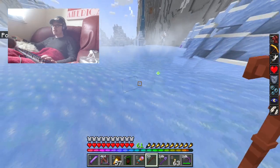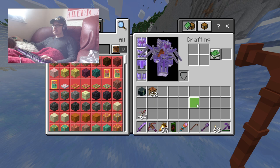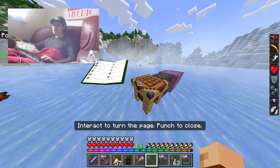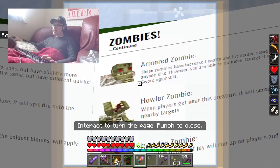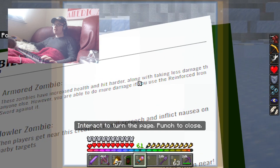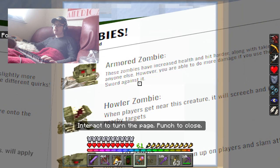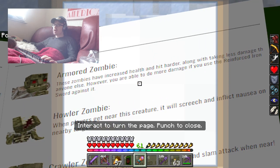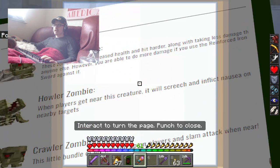It dropped something new — it drops both mushrooms and a copper pipe, with eight attack damage, which is more than a diamond sword. It only has 59 durability though. And you've got the armored zombie — these zombies have increased health, hit harder, and take less damage than anyone else.